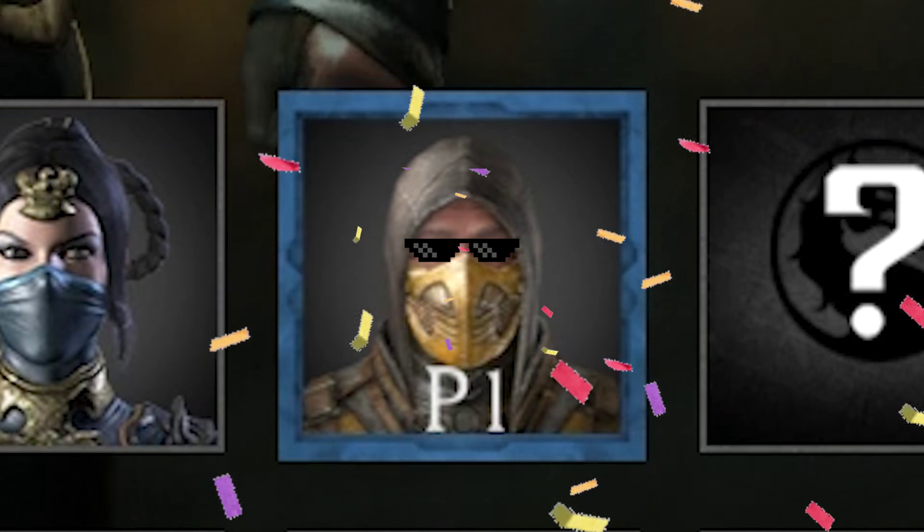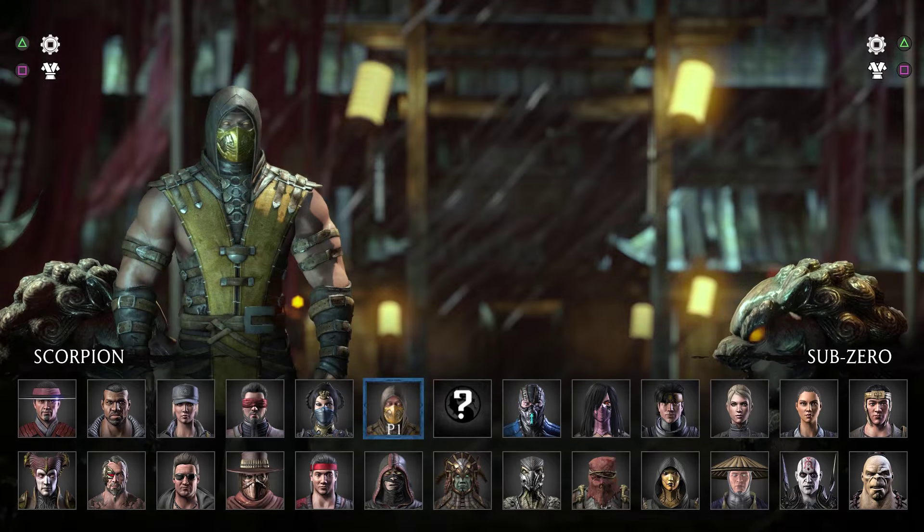Hey there kids! Welcome to a brand new episode of Vortexing with Scorpion! For today's Vortex, we'll be using the Variation Inferno for a little bit of spice. The help from our friendly neighborhood Hellspawn is going to be delicious.